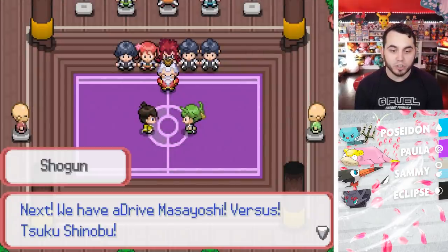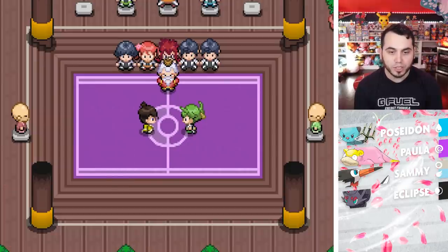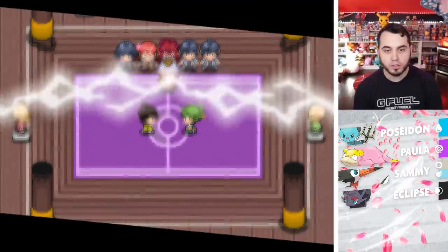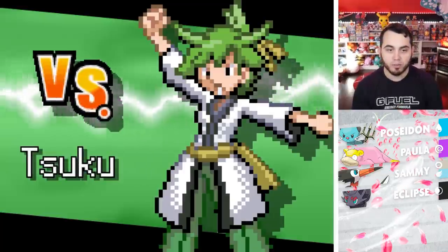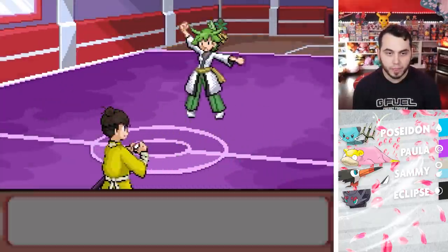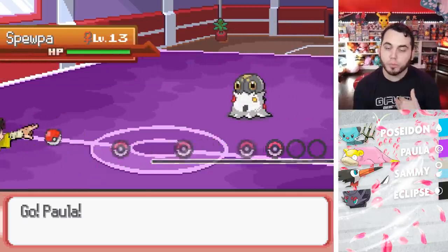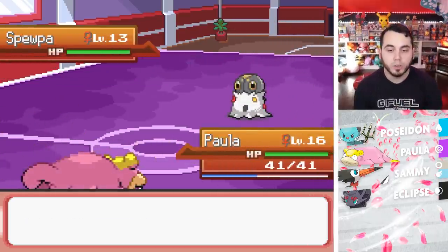I hope they heal me. Next we have ADrive Masayoshi versus Suku Shinobu. 'Hi, I'm Suku — let's do our best.' All right Suku, you're about to get absolutely obliterated right now. What you got for me? Why do I feel like you have Grass-types? You've got a Scatterbug — are you the Bug homie? Because if you're the Bug homie, we could be friends.